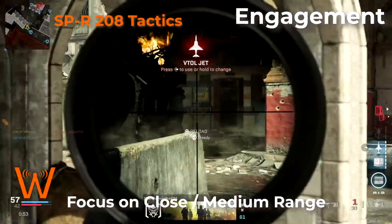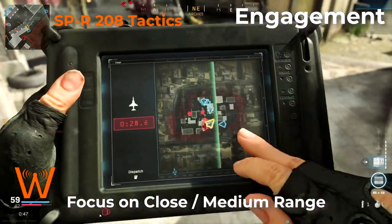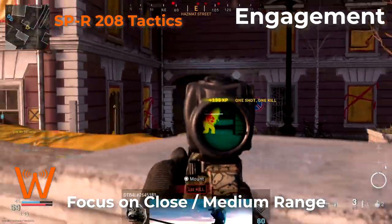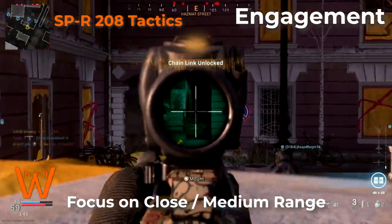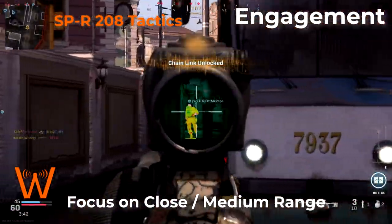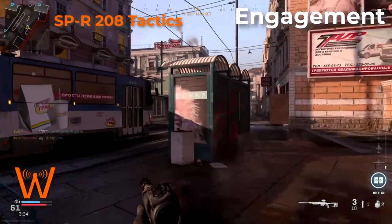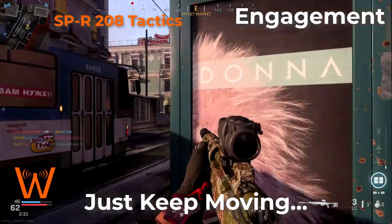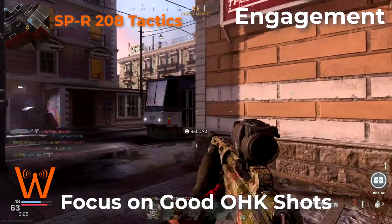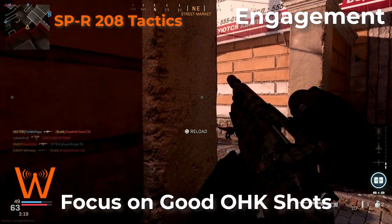The most fun and success I had with this weapon was using either iron sights or a low magnification red dot sight — almost like engaging people with a shotgun. In some clips you'll see me using scout optics, but that was to complete challenges. I wouldn't necessarily recommend those as a primary go-to. You're going to want to focus on keeping this as a close range weapon and moving constantly, making sure you take that extra half beat to land a center mass or headshot for the one-hit kill.